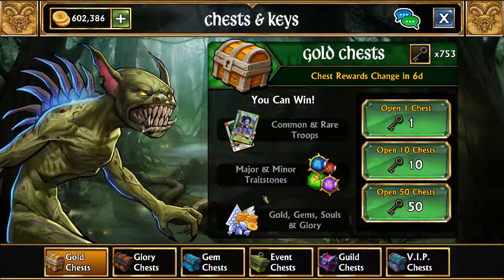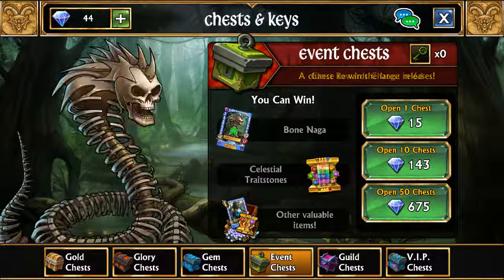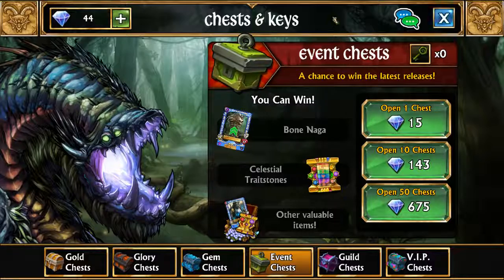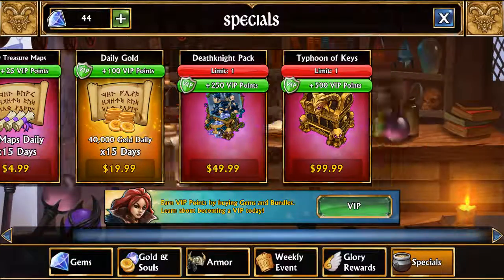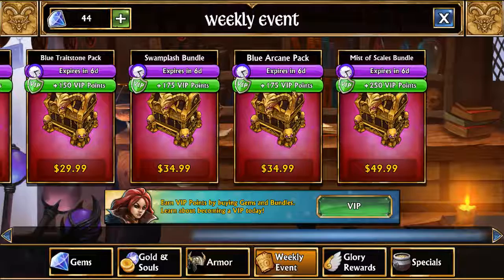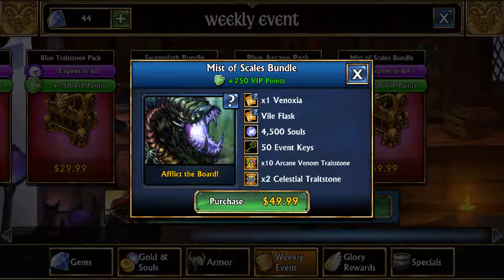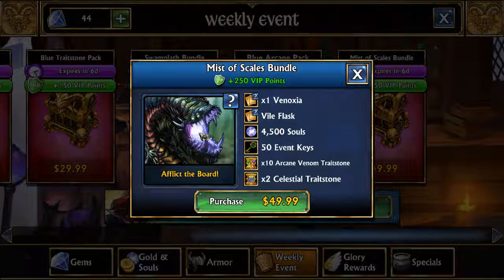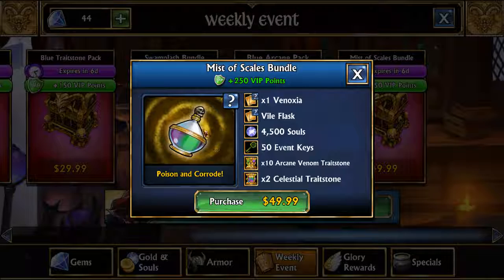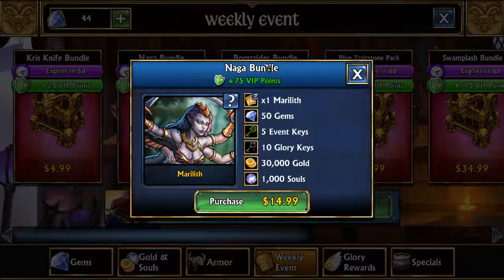For the event chest, I think Winkle Noxia is in the event chest this week, along with the Bone Naga. For those who don't mind spending money, there's a $50 pack with 50 event keys, 4,500 souls, a vile flask, some trait stones, and Binoxia. That option is there, though most of the other event offerings aren't really worth getting.